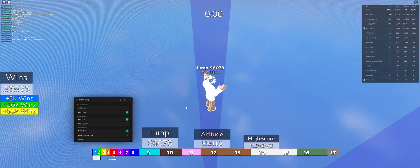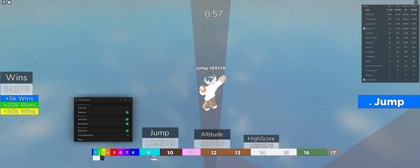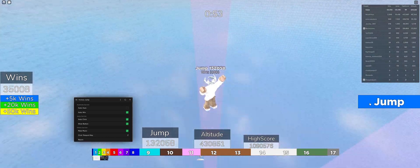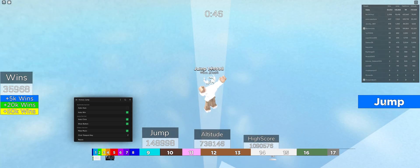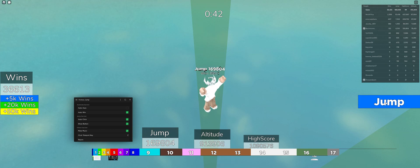Now we can actually see the button, and if I turn this on, we can see the button and still continue to farm jumps. As you can see, it's just like Victory Race — same thing. You can just farm really quickly. My avatar is just passing by everyone; they're not even close. You can easily farm wins while you skyrocket to the top.